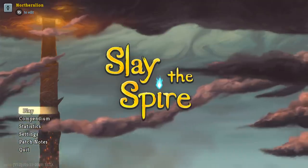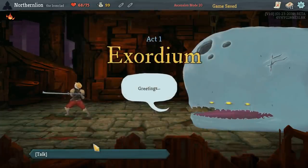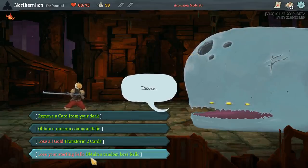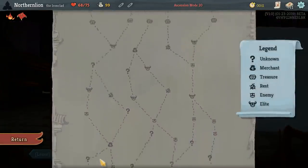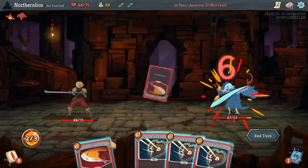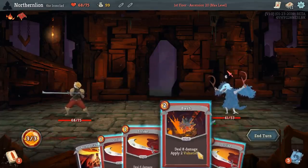Hey everybody, welcome back to Northern Lionplay's Slay the Spire, Ascension Level 20. Let's go boys — we've been having just an awful run of things lately. Give me the common relic. I don't dislike it, to be honest. I'm kind of a big fan of Regal Pillow. We do end up resting on occasion, perhaps more often than we'd like to have to rest, but...